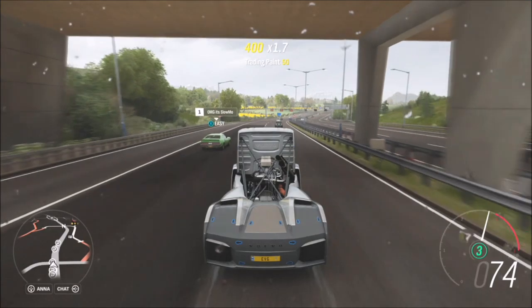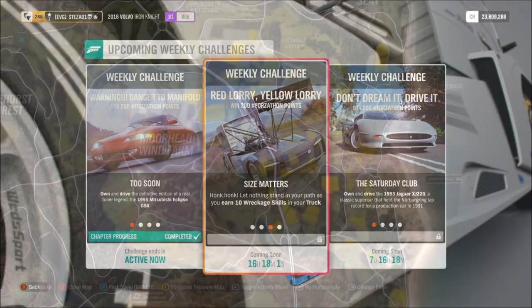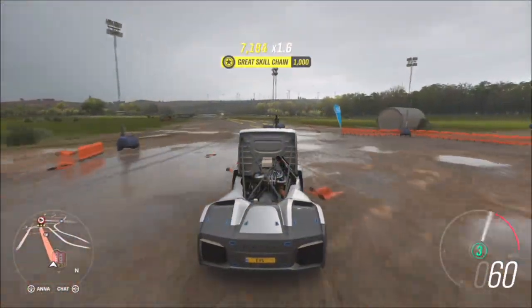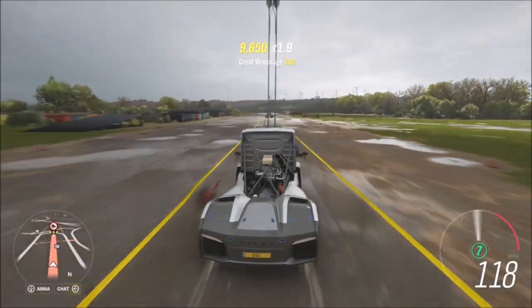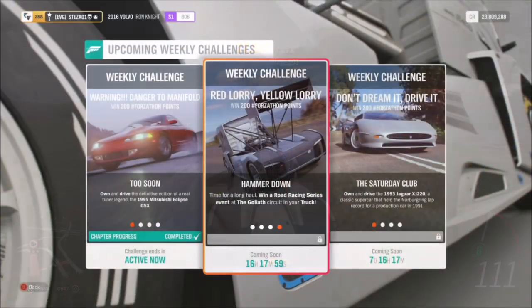The next challenge wants you to earn 10 wreckage skills in your truck. It's very simple — you've just got to crash into a ton of stuff. I recommend going to this little airfield area, a sort of playground type thing, as there's a lot of stuff you can smash into. The more stuff you smash into the more wreckage skills you'll get. Just rack up 10 of them — again, very simple.